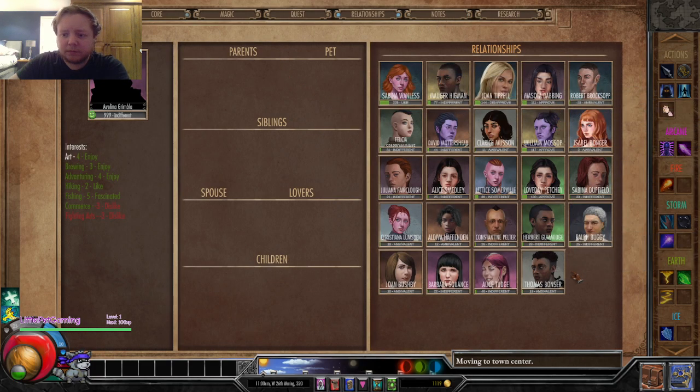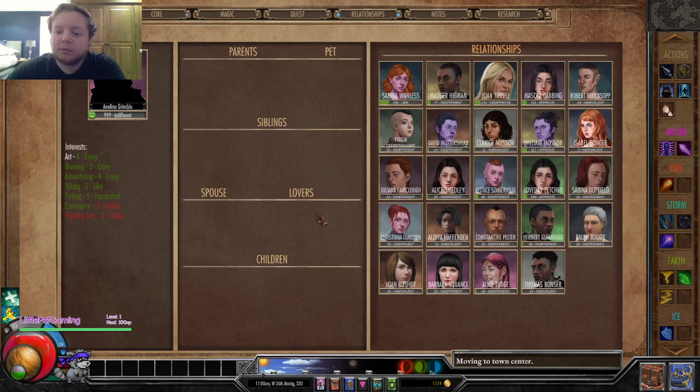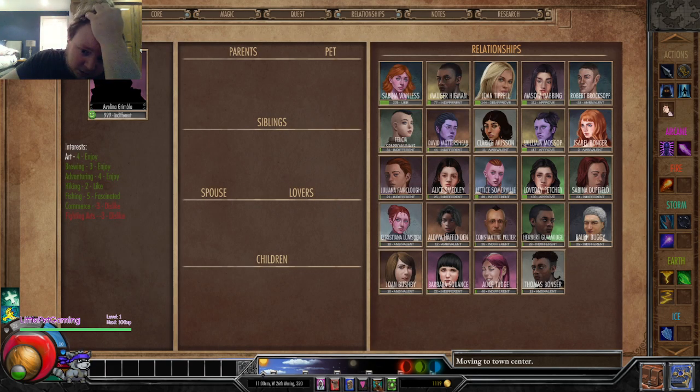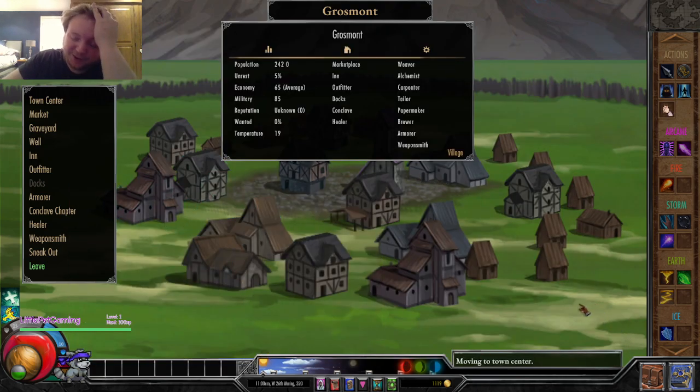I've been logged by one person - approved by one person. Two out of the three people from my backstory: Sabina, Morgah, and Joann. What does this do? That takes me to the core, that takes me to the quests, that takes me to my spells, that's probably going to take me to relationships. Waiting, and then settings. I'm learning guys, I'm learning, we're getting there.